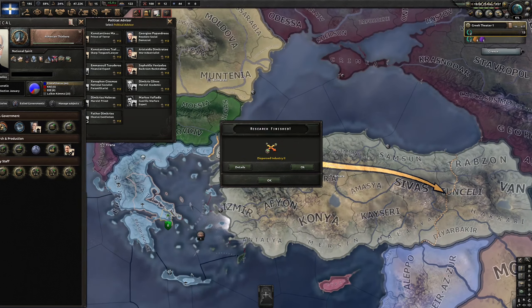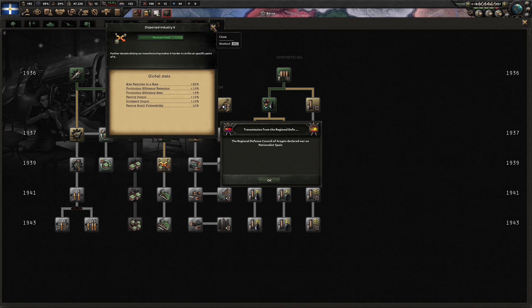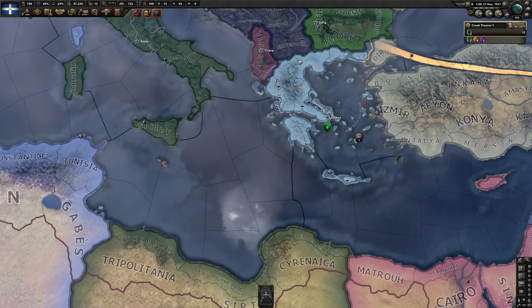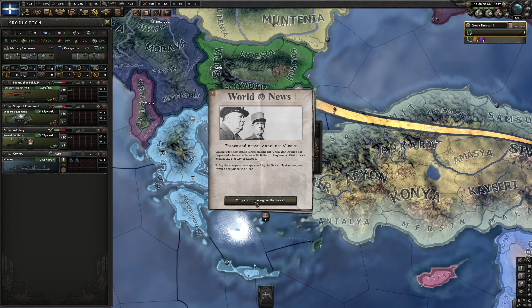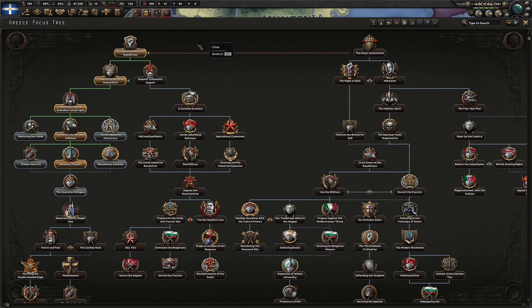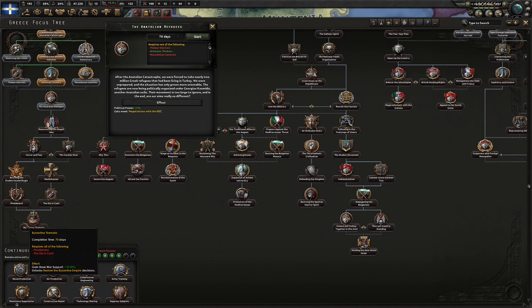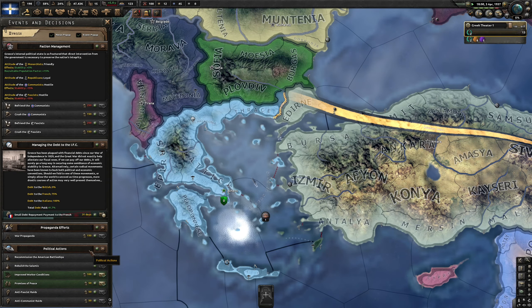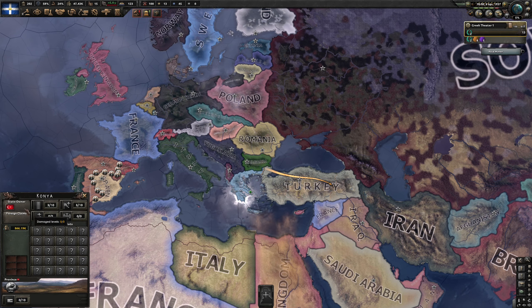An anarchist uprising in the Spanish civil war — that's pretty bad, a new faction there. Let's go with construction, then machine tools. I think we were almost capped on production at this point. France and Britain announce an alliance.